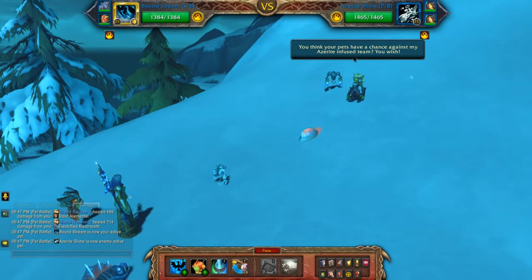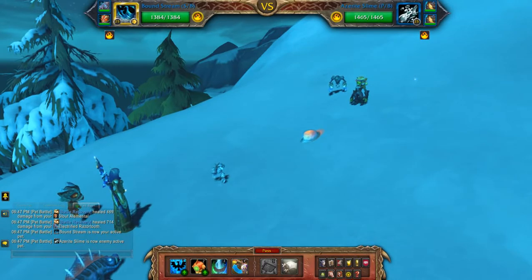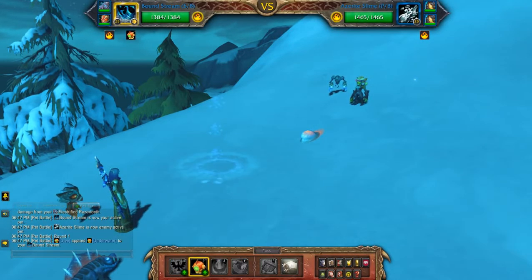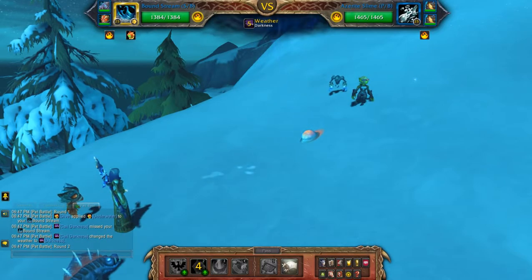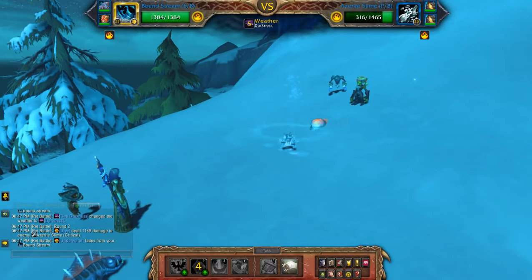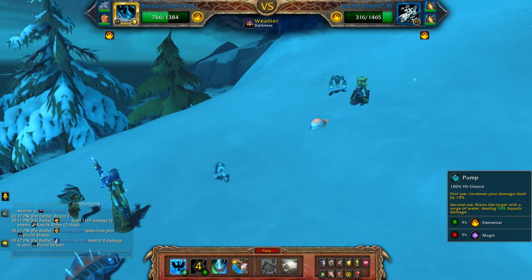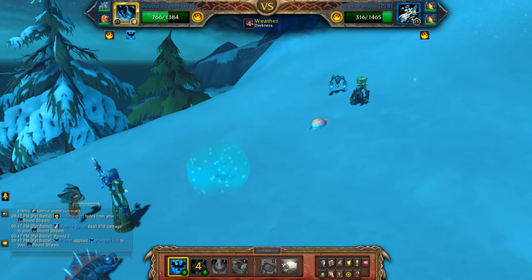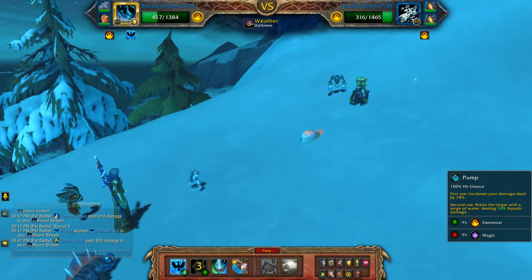Hey everyone, this will be my elemental team against Fizzy's Spark Whistle. As usual, patrons will have access to the Rematch String as a special perk for those who support the channel. Essentially, if you use a lot of my strategies it should shave a little bit of time off, because it allows you to auto-load all the teams that I use, including the breeds and abilities. So if you're interested in supporting the channel, you'll find the link below.